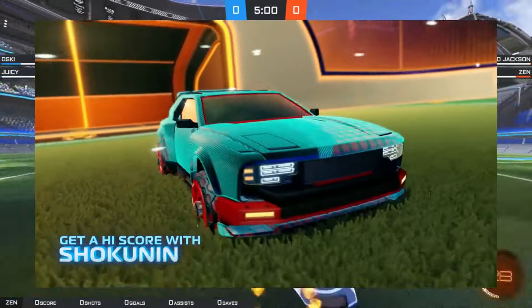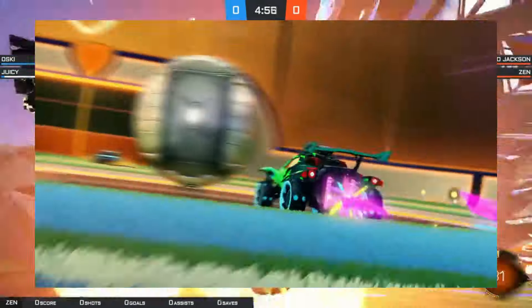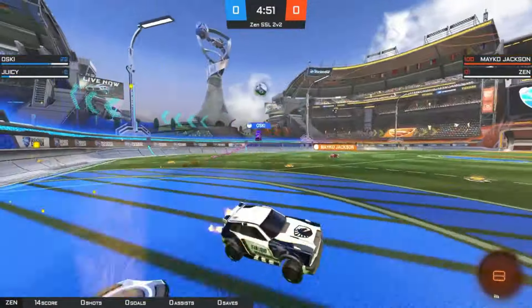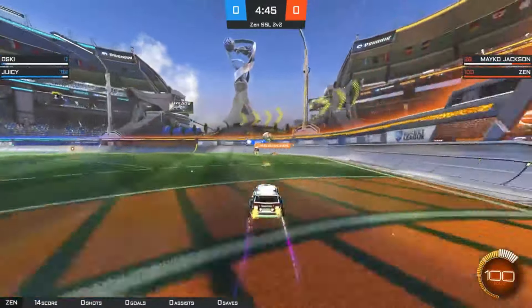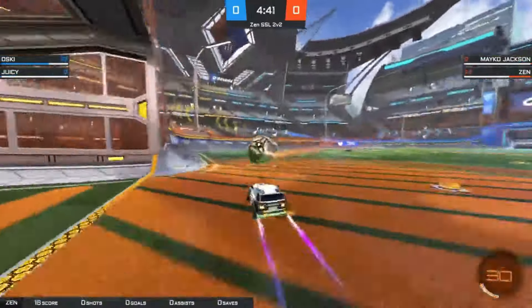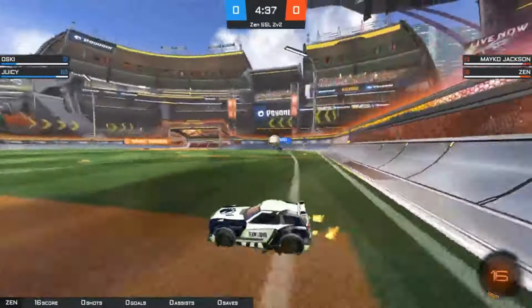Right away, we're hit with the new Shakunin car. The screen reads 'Get a high score with Shakunin,' so that could be one of the challenges for this season. The car itself looks pretty cool — I think it looks like a cross between the Dominus and Fennec. According to the official press release for Season 17, this vehicle will have the Octane hitbox. We also see a nice textile decal on the car, and there will be more of this throughout the trailer.